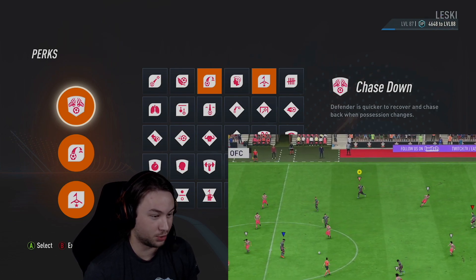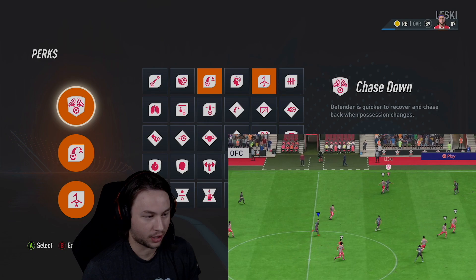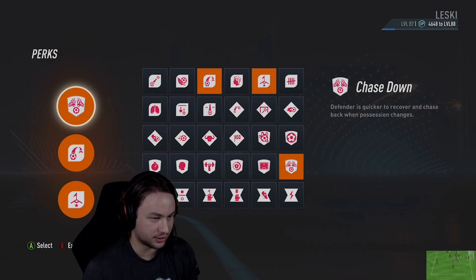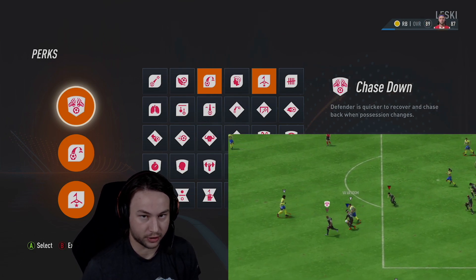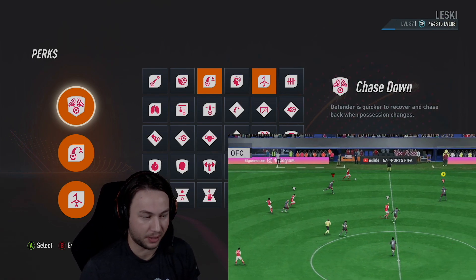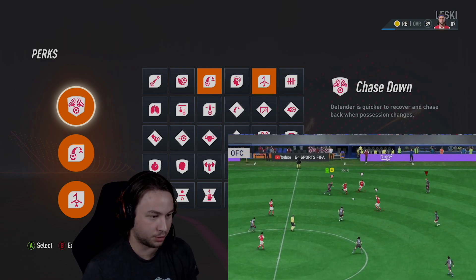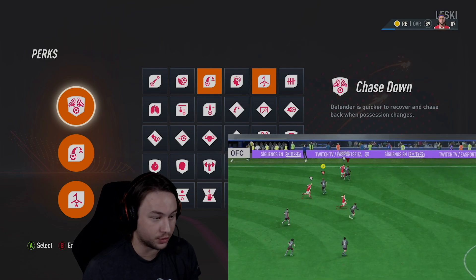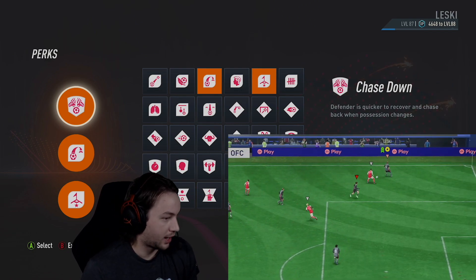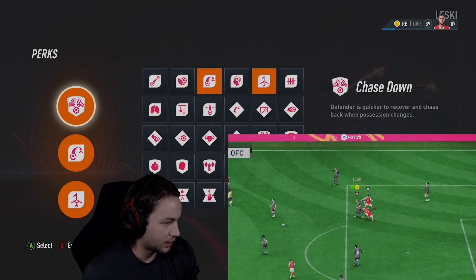I went for Chase Down on this build as well. As a fullback, even if you might not be going forward that much, you might find yourself out of position or your team might lose the ball in an unexpected moment. Having Chase Down to recover and get back in position quicker is so helpful. You can chop down the other player for a few seconds once your team loses the ball and gain it back immediately. You can really notice the increase in speed it gives your player — this build is very fast already.